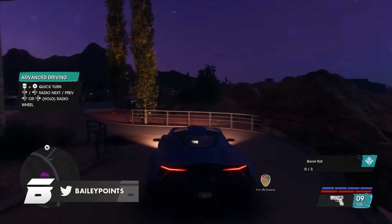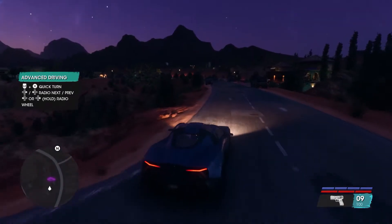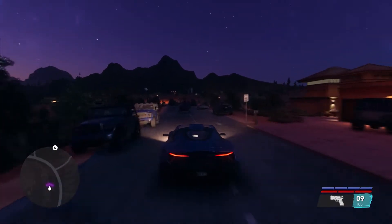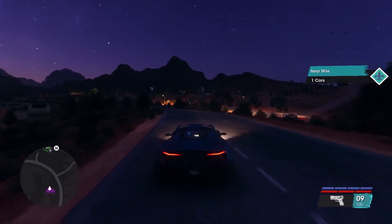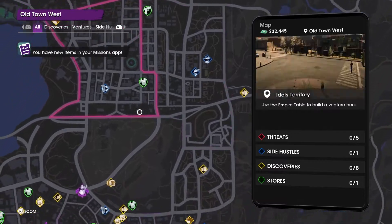It should be noted that different supercars can spawn at this location, so be sure to come back here to get a different vehicle. As you can see here I've gone with the Ferdaland supercar, which has some great speed to it, and I am now heading to my garage to store it.